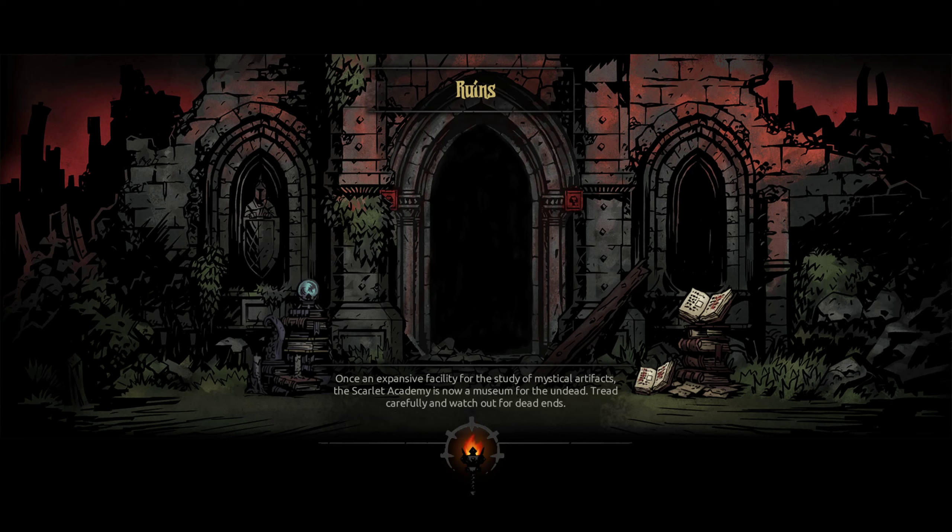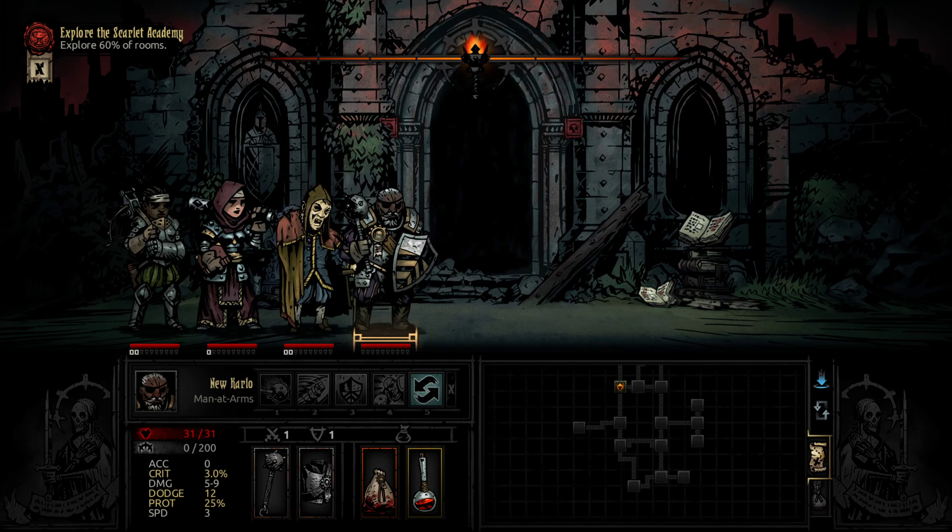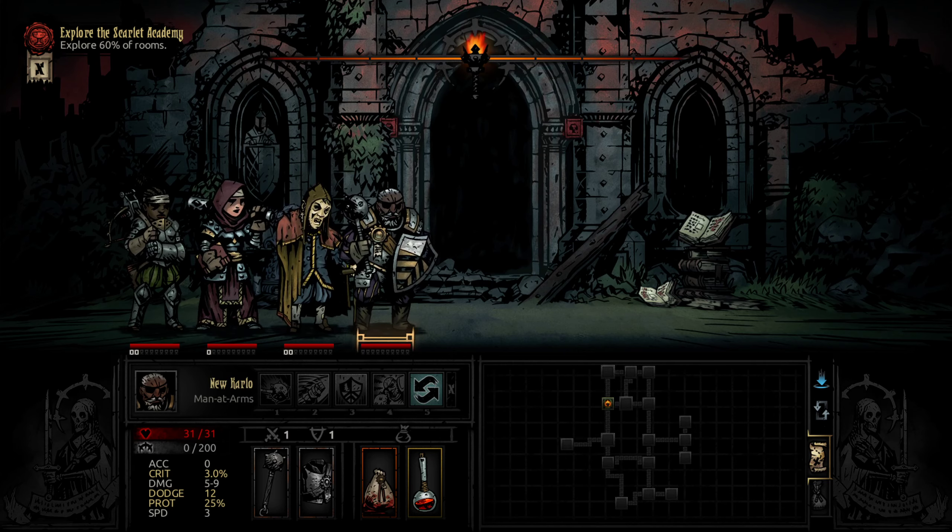Once an expansive facility for the study of magical or mystical artifacts, the Scarlet Academy is now a museum for the undead. Tread carefully and watch out for dead ends. Interesting. I am very curious as to what this is going to be like. It's like a new area — these books. So 60% is what I want. Explore as much as you can because I have a chance of getting cool stuff. This is a wild layout — my video game instincts tell me the area on the right is going to be cool.